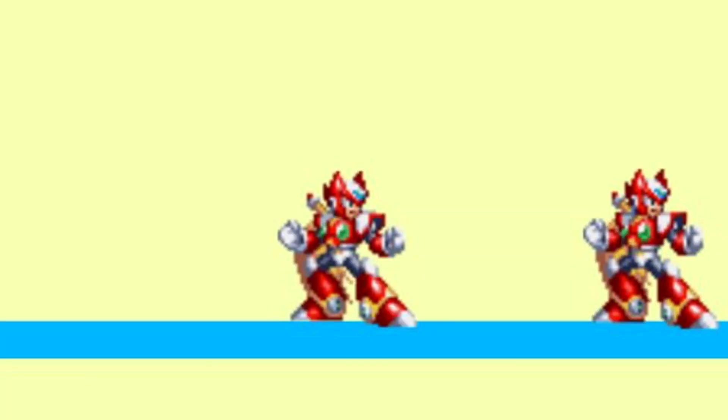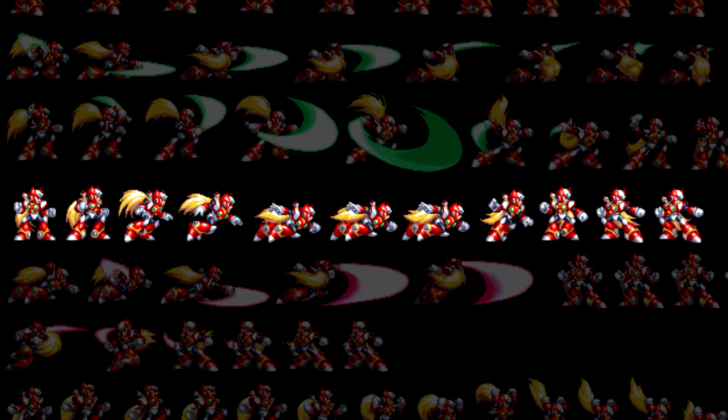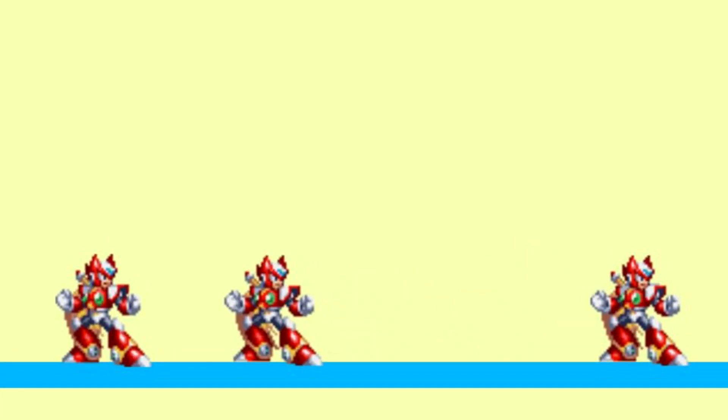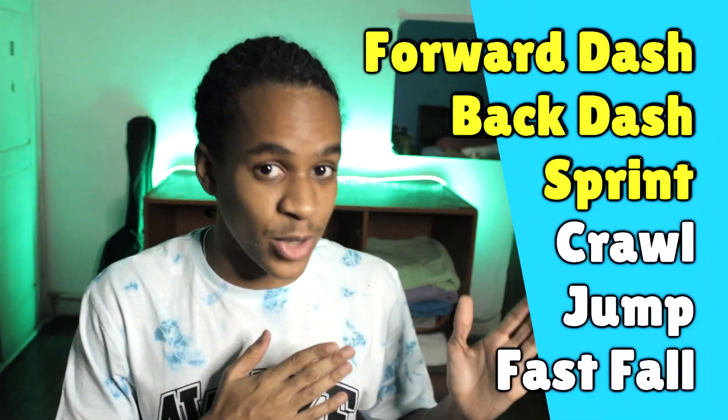Next up is the backdash, but before we can backdash we need a turn-around animation to give the player enough time to input the backdash. That was easy — definitely didn't take me over two hours to get working. We do have a problem though: the character only has an animation for a forward dash, not a backdash. But using certain poses from the forward dash, I was able to get something that sort of looks like a backdash — what I call a MacGyver move.